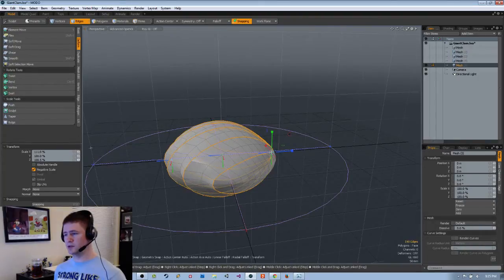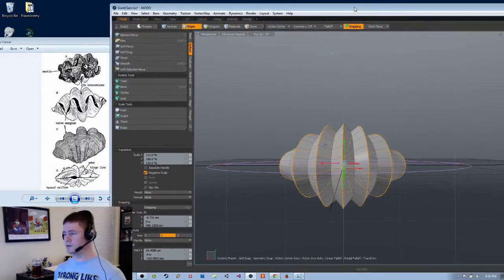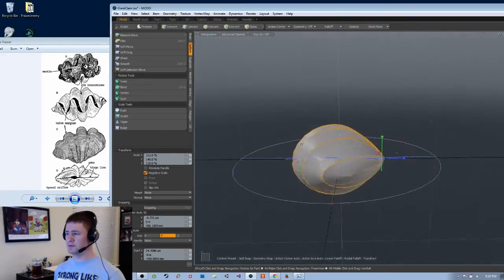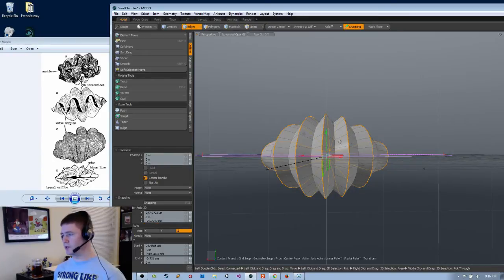I'll just drag these — it's fine. 110. 140. Let's have a look. Now I remember why I moved them instead of scaling them, because they have to be opposite. If this one goes down that one has to go down, this one goes up that goes up. Right now they're uniform.